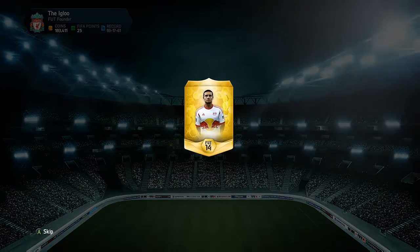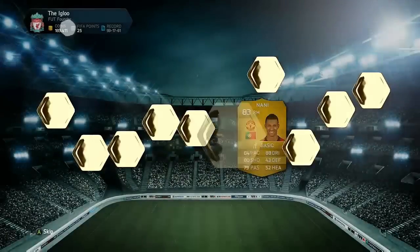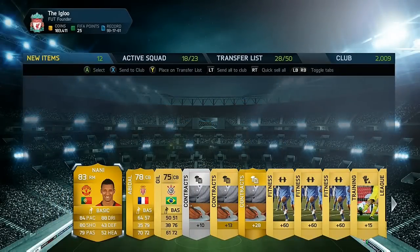Coming up to the last two packs, in one we get Nani, who is 83-rated and a five-star skiller. Then in the last pack we get someone fairly decent as well — I can't remember exactly who it was but you'll see in a minute.